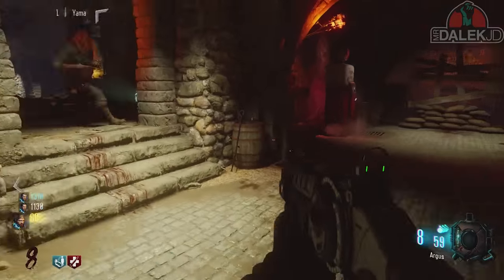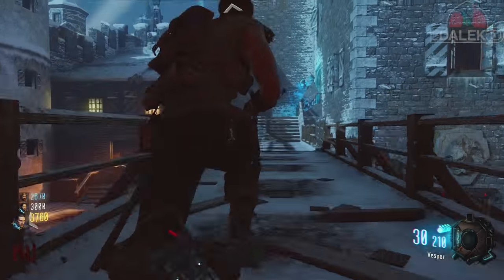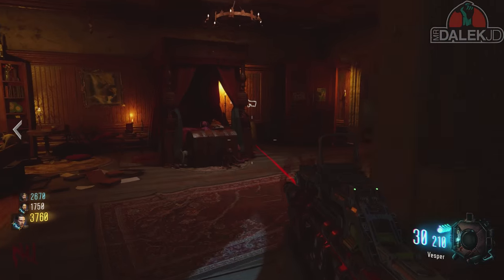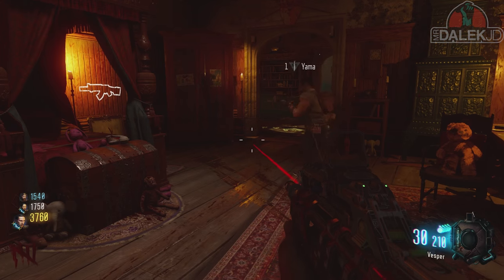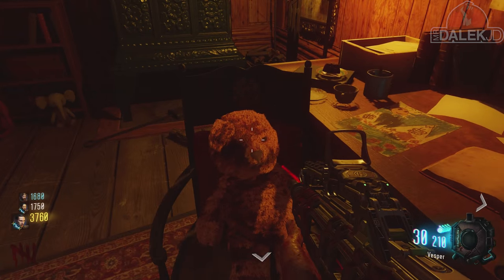Now this second teddy bear you'll find is actually in Samantha's room, and this is just past the room where you go to activate the power switch. It has a room with Samantha's stuff and there's also an opposite bedroom where it contains Eddie's stuff. In Samantha's room you'll find a teddy bear propped up on a chair and you'll be able to hear the noise again that there is some sort of interactable object, and activating that you'll have activated the second one.